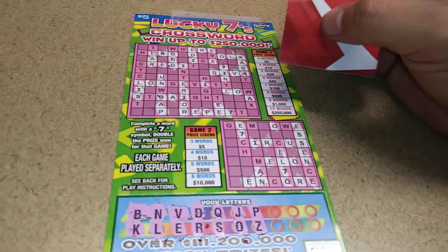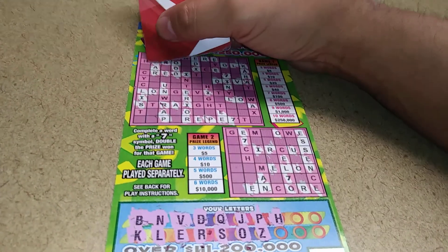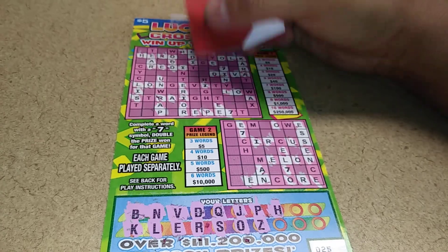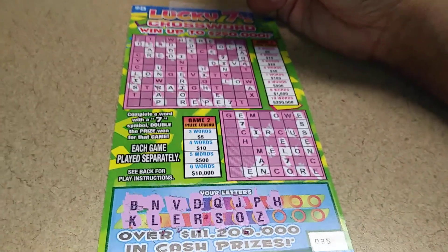A letter Z. A letter H. We got Hero and Diva on top — one more word and we win. A W would be nice, or a G would be nice as well.